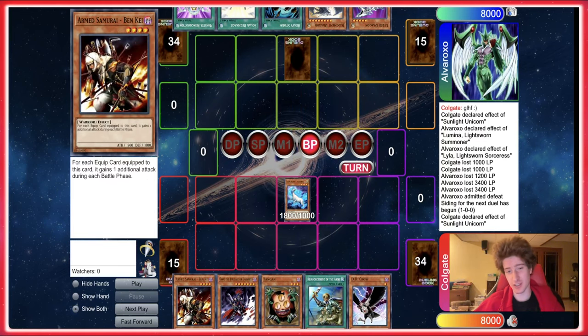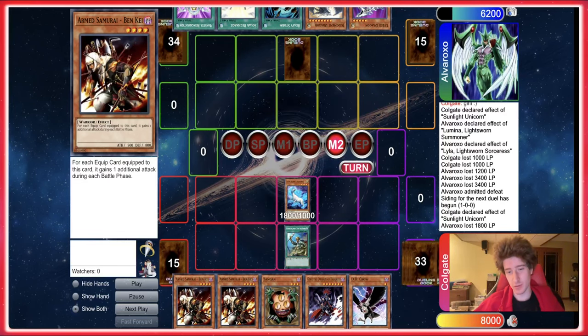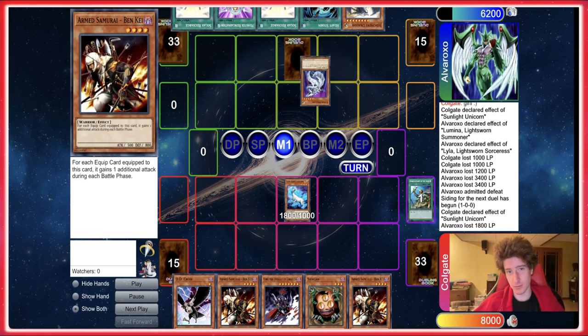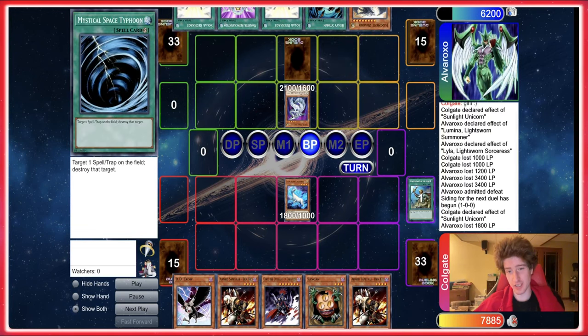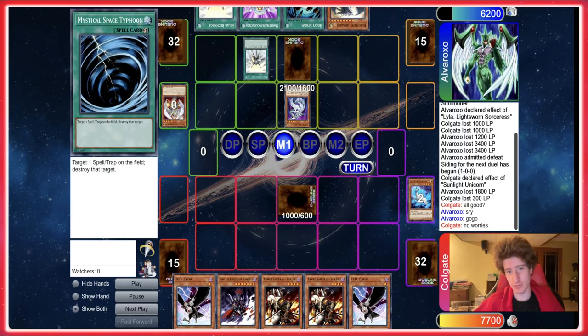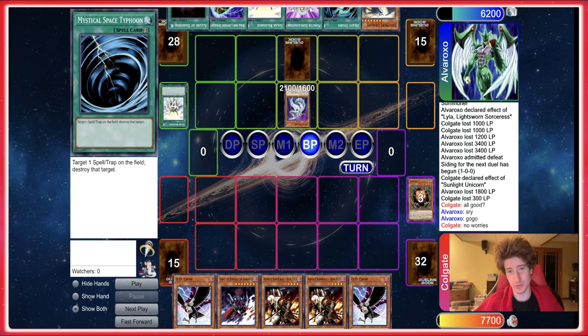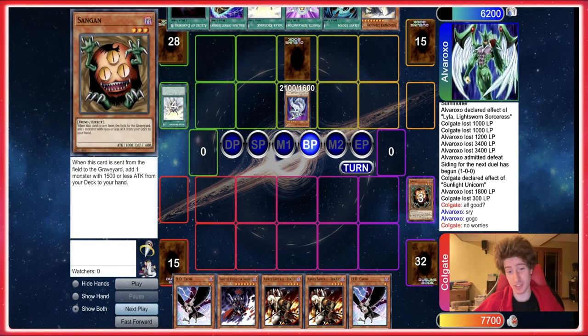I guess that's what the salvo is for then. We're gonna Rota for another Ben K and pass. The opponent just specials out Saedra and attacks over our dude. We draw into a DD Crow — that doesn't do much at this point, but we've got two of them to potentially disrupt some Light Sworn plays. They run over our Sangan.